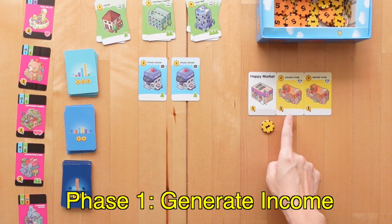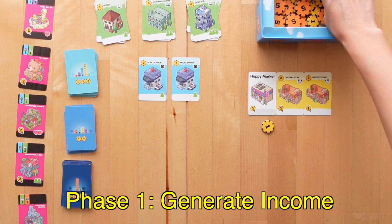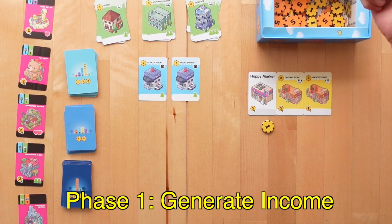In each round, players generate income from their buildings equal to the coins shown at the bottom of their cards. Here, my cards indicate a total of three, so I will start my round drawing three coins from the bank.